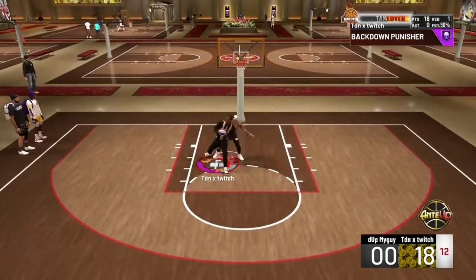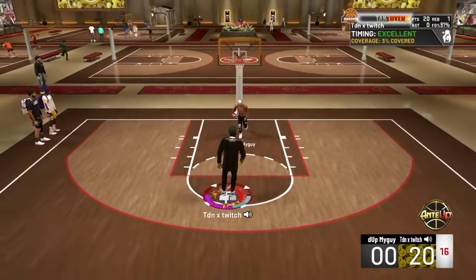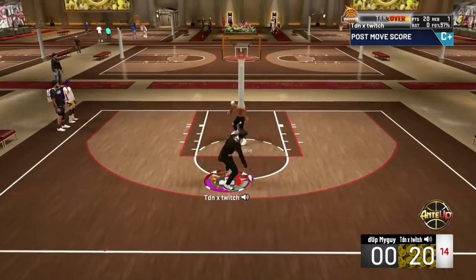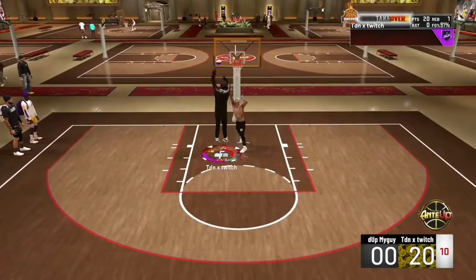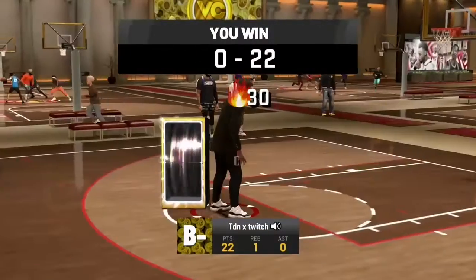Drop step again — easy two points. 20-0, this should be the last score. He shouldn't get the ball back, it's too easy. Back in the post — drop step to the left, easy two. Thank you guys for watching, subscribe if you're new. We out, peace!